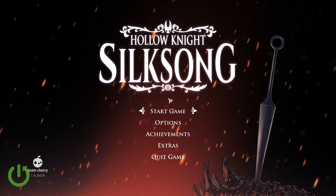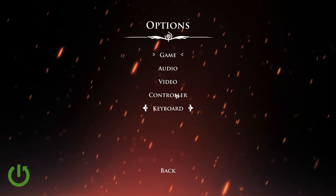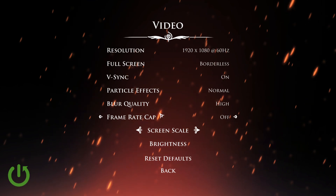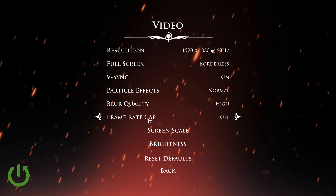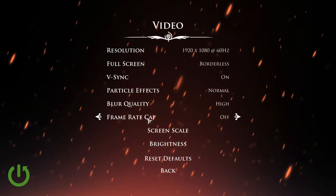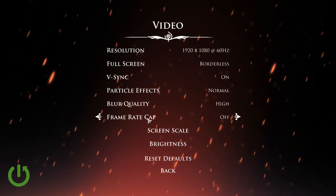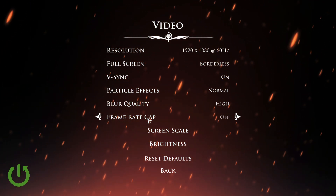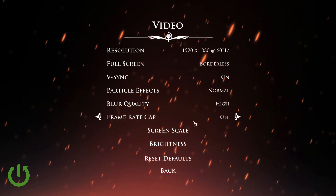In order to change your framerate, all you want to do is simply go into your options and then head into video. Right at the bottom we have framerate cap, currently being set to off — it means that the game will be trying to run on as big a framerate as possible. If you want to get rid of that, so if you want to have a stable experience, you can simply enable it.